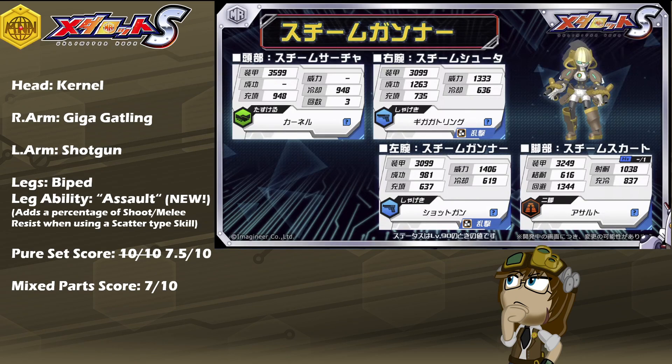As mixed parts, however, I have to rate her just a hair lower at 7 out of 10. The reason is that the leg ability of Assault is somewhat gimmicky — if you aren't using scatter-type skills, you're missing out on it, which raises the question of why you'd use those legs without at least one scatter skill in the kit. That said, Giga Gatling and Shotgun are easy to justify, especially since Steam Gunner is officially introducing Shotgun on female teams in a non-heavy variant, adding even more viability and destructive capability to what they can bring to the table.